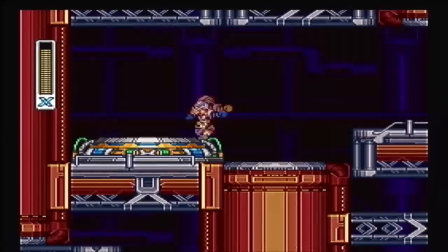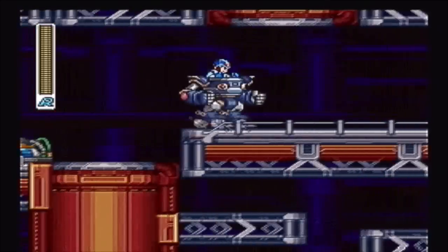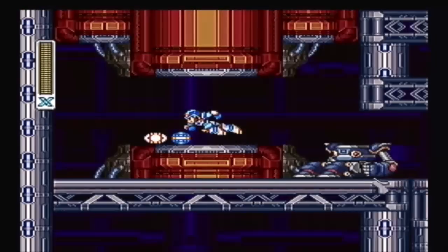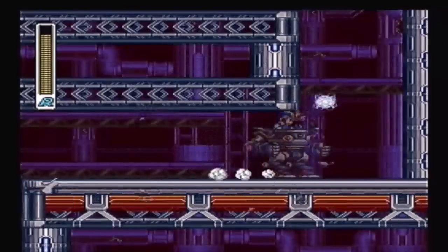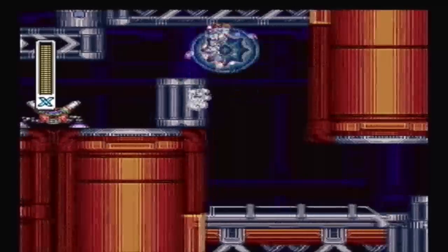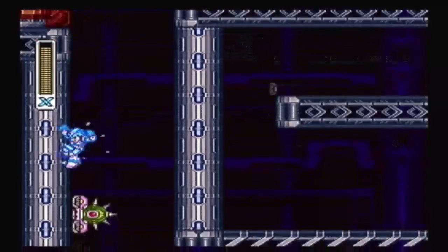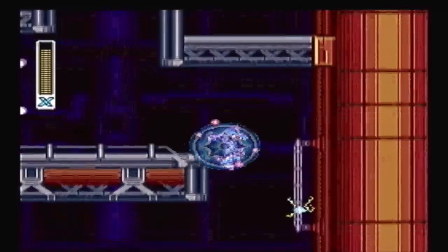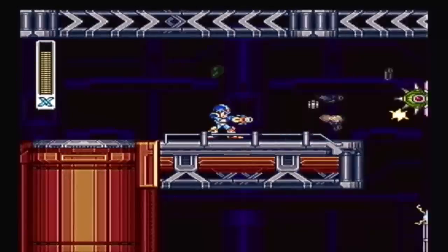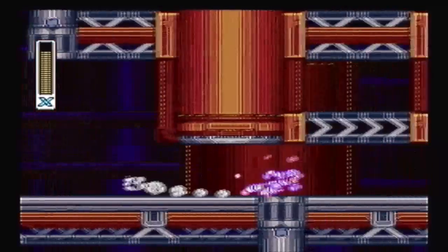Anyway, go ahead and climb up the wall here and get on the Riot Armor platform. I knew this was going to be a longer episode. Just fall down and you'll break through the ground here — and oh look, our fourth sub-tank. Now we just want to go ahead and climb back up the wall. The audio is stuttering and I'm almost afraid the game is going to drop more frames. Yep, just dropped five more for no reason. Well, in any case, we're at the boss now.